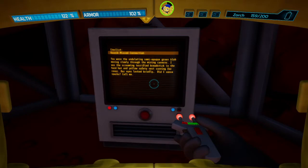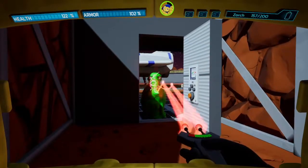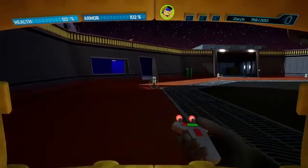Checklist. Bozoic missed connection: You were the adulting, semi-opaque green blob moving slowly through the mining caverns. I was a screaming, terrified breadstick in a hard hat and yellow safety vest, running for cover. Our eyes locked briefly. Did I sense sparks? Call me. Wow. I guess he can't come past that door, which is kind of interesting.